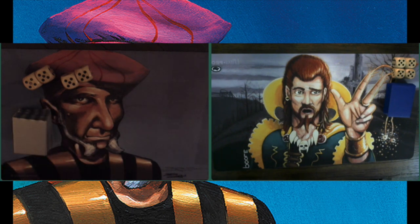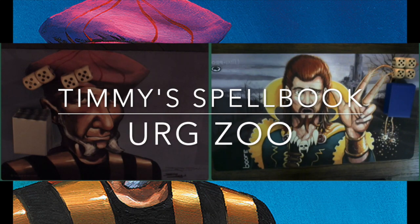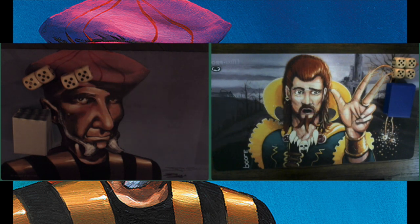In this episode, I'm taking on Dan. Dan is one of my patrons, and he is bringing a zoo deck to the table — a classic zoo deck. I am battling that deck with my Mono Blue Timmy's Spellbook. I'm kind of looking forward to this match, because it's always good to practice my deck against different deck types. This aggro deck seems like quite a challenge.